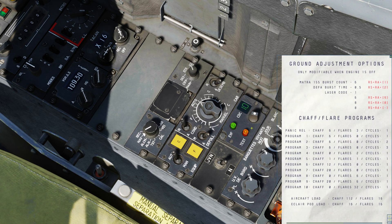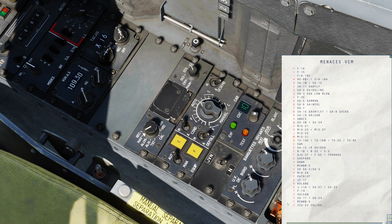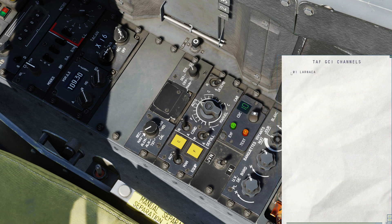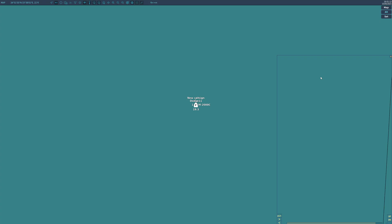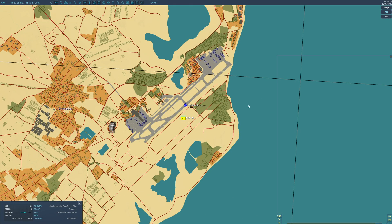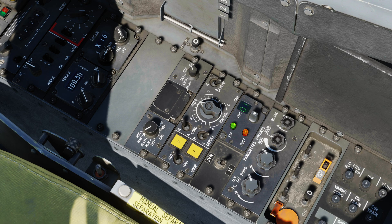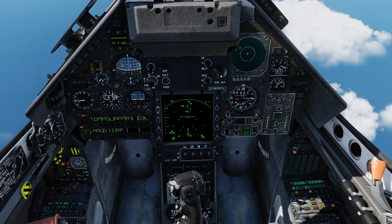We need to go down to this tuning box, which allows us to set the channel we want to use for the Datalink system. If we bring up the kneeboard and go forward a few pages, we'll get to a page for TAF GCI channels. We can see that we have a ground station at Larnaca, and on the F10 map there is indeed an early warning radar positioned there. We can take target information from any early warning radar or SAM. It's on channel one, so I need to put myself into channel one. After a few moments we should get a green light, and the system does seem to be working.